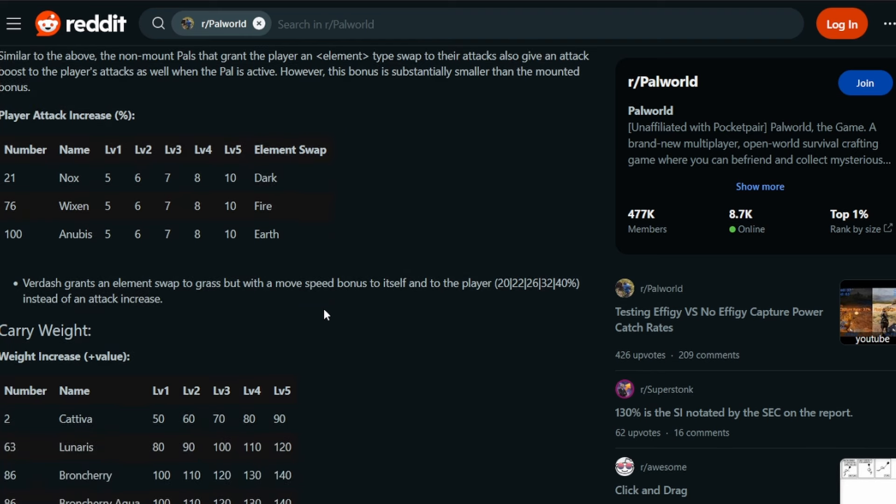You can also get an element swap to grass with Verdash, but it won't increase your attack - it increases your movement speed instead, which is pretty cool. The other three that get an unmounted attack bonus are Nox, Wixen, and Anubis. At level 1, the base level, you're going to be getting 5% additional attack, going slowly all the way up to 10% additional attack at level 5. You can do this while unmounted, and that's probably an easier playstyle for most people.